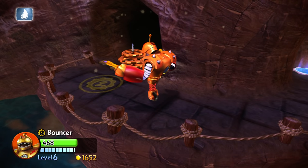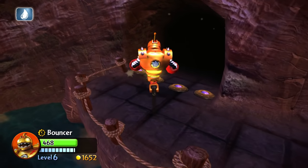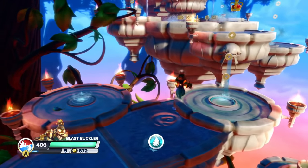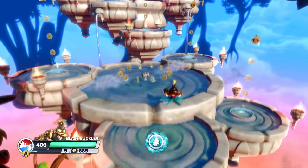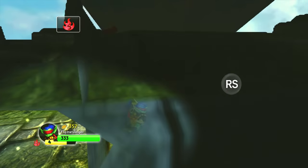No, you imbecile, that's just a normal gate. But if you use a Skylander of the same element as the gate, boom, you're through. And going through these gates normally leads you to small areas that offer a little side challenge. But why do them, you ask? Magical hats.